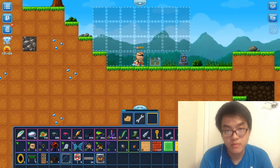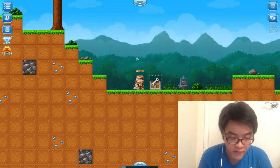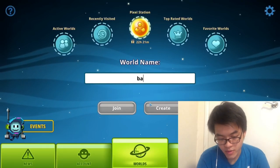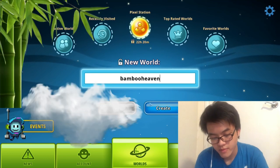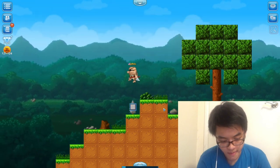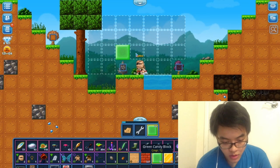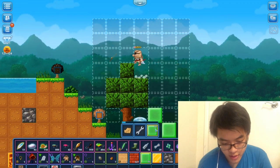I'm going to drop a chest right here — y'all see this chest. I'm gonna put this gold monkey in the chest. Feel free to take it — claim the world and you get the prize. The next giveaway world is Bamboo Heaven. I want to make sure y'all watching can get it, so I built a little stairway with green candy blocks — start your fishing adventure.